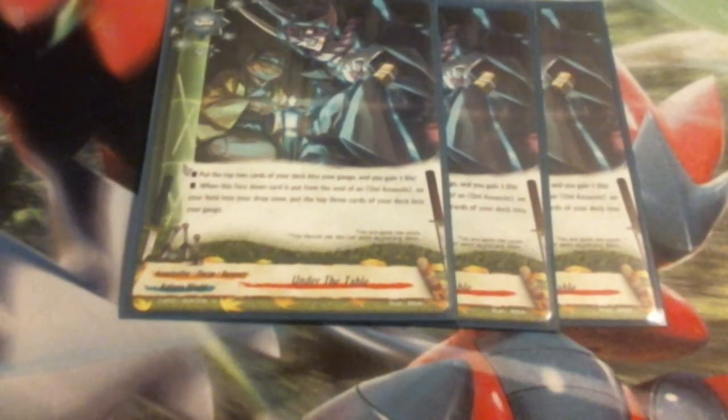Under the Table is costless — I get to gauge 2 and gain a life. If it comes in from being destroyed in the soul of an Oni Assassin, I get to gauge 3 instead. So this sets up a lot of good plays and helps with gauge economy throughout the deck.